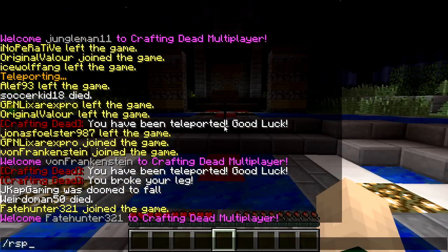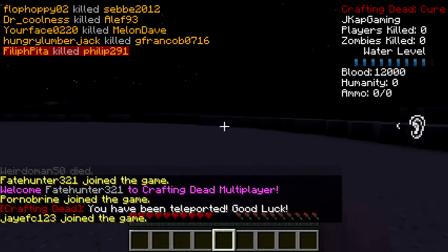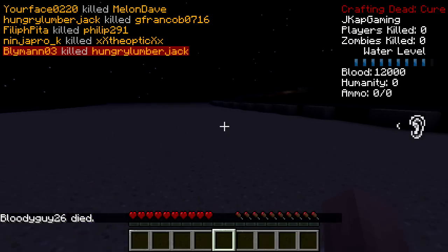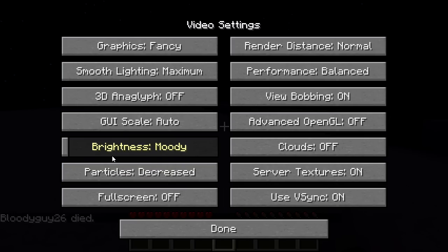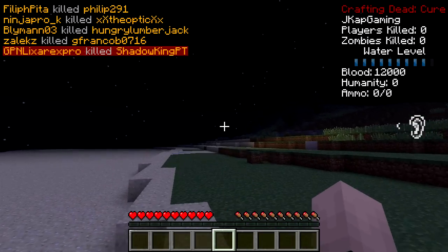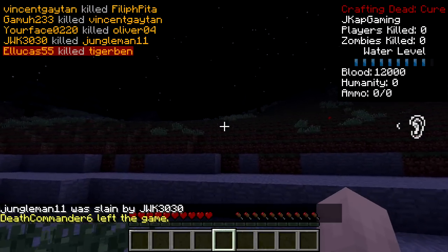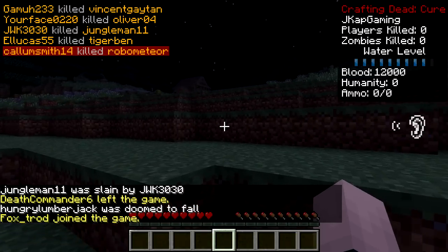I fell to my death. Let's try that again. Alright, there's a player there, but we'll be nice. We are going to look around and hopefully not die. The purpose of this is to watch our water level, which is our hydration. We also want to watch our blood. We also want to watch our humanity — well, that's how many humans we kill. Our humanity will go down and basically you'll start going insane.